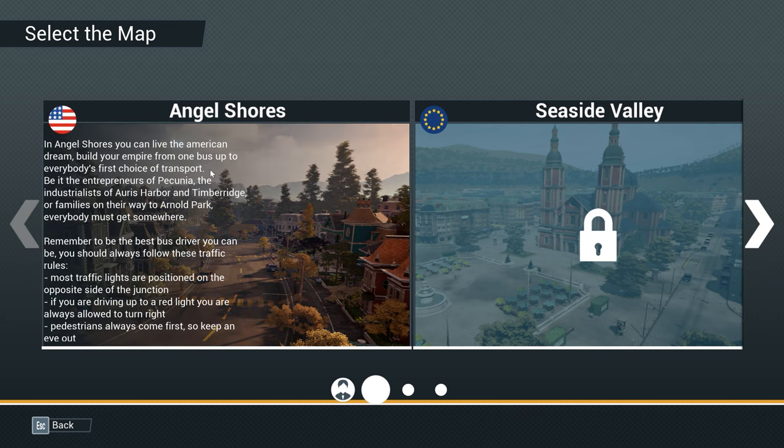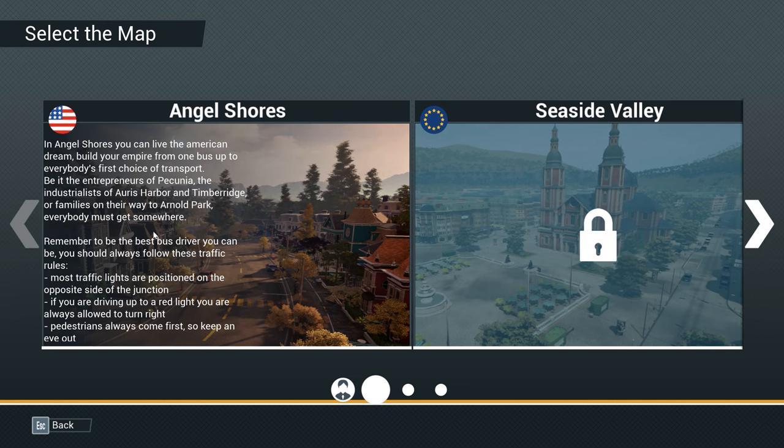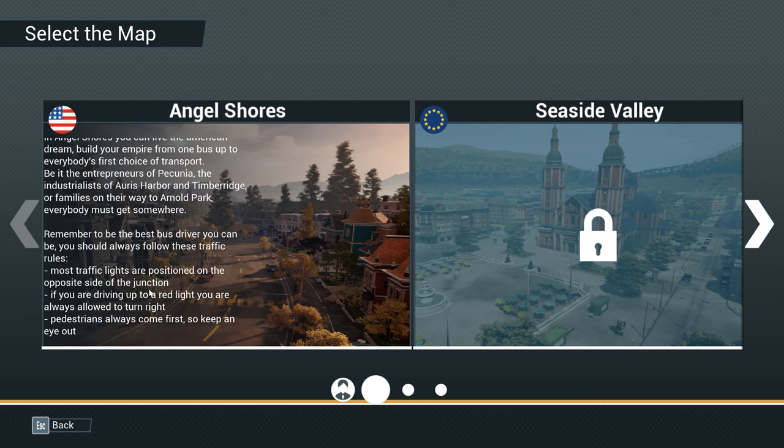Can't really read it too well. All right, here we go. In Angel Shores, you can live the American dream, build your empire from one bus up to everybody's first choice of transport. Remember to be the best bus driver you can be — you should always follow these traffic rules. Most traffic lights are positioned on the opposite side of the junction. If you are driving up to a red light, you are always allowed to turn right. Basic American rules. Pedestrians always come first. That's one I have an issue with, even IRL, but let me not say too much.